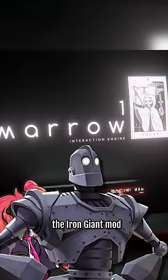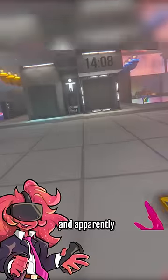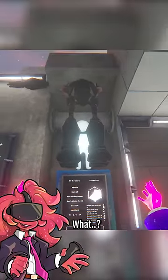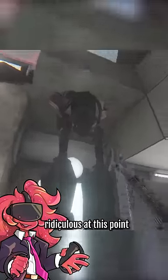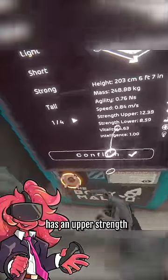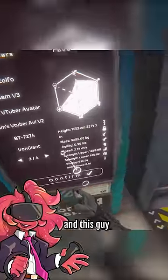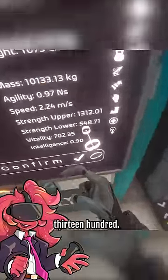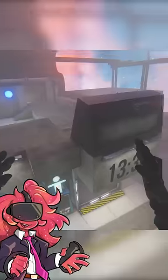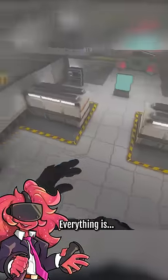I've just downloaded the Iron Giant mod for Bone Lab and apparently its stats are insane. This is getting ridiculous — it's going through the heavy, who has an upper strength of like 12, and this guy has an upper strength of 1300. What is going to happen when I press this button?